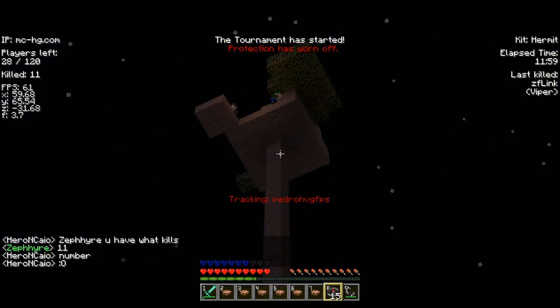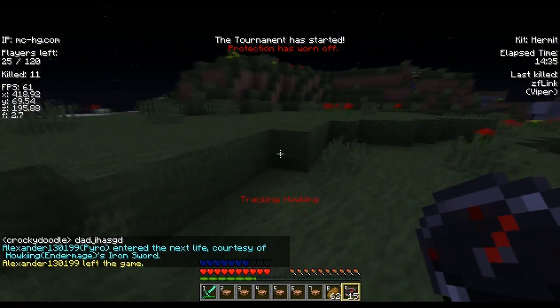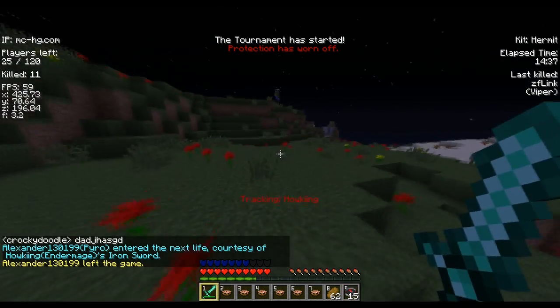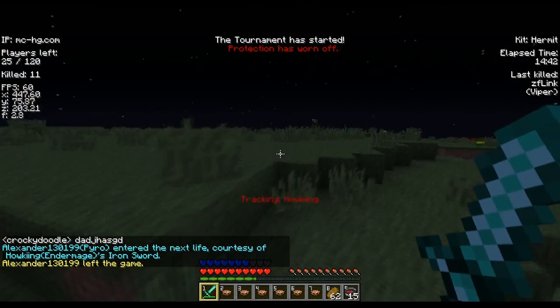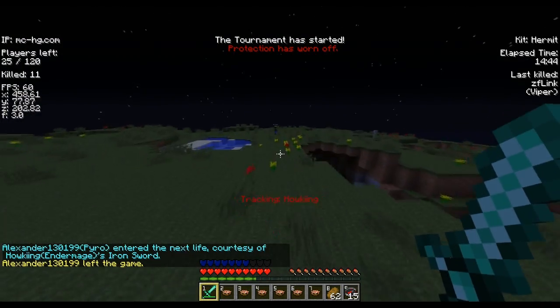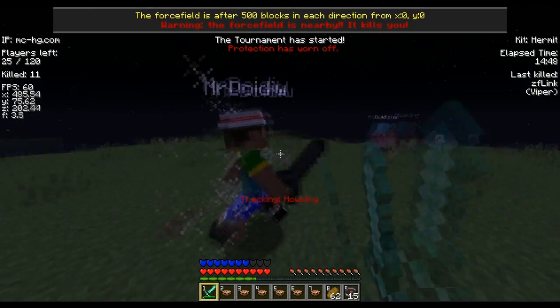I was trying to track the next person, but there was a tower team so I really didn't want to waste time going up there. I just went far away and tracked the next person, which was pretty close to the force field. I was scared I might run into it again — I always die from the force field. It's terrible.